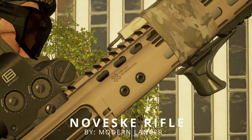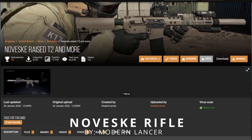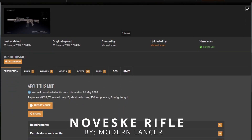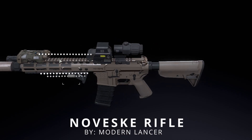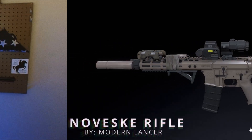Coming in first, and what should be a surprise to no one, is the Noveske Rifle. This mod replaces the Mark 18 with the beautiful rifle from the company Noveske. The mod is created by Modern Lancer and also features add-ons such as a raised T1 optic, a variation of the PEC-15, a tape pressure pad, a Gunfighter grip, and a unique suppressor. This mod is truly my favorite rifle mod to date and my load order will not be complete without it.